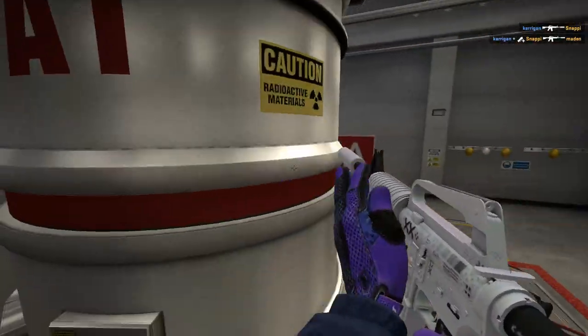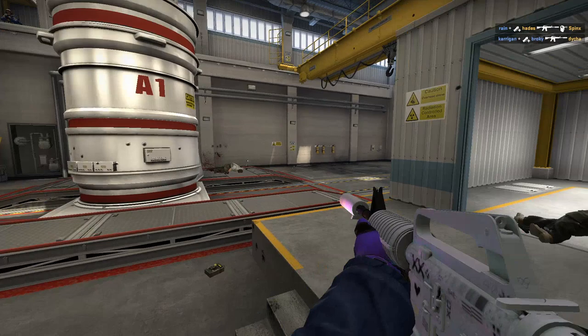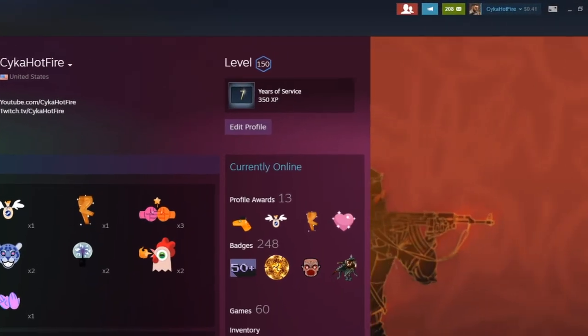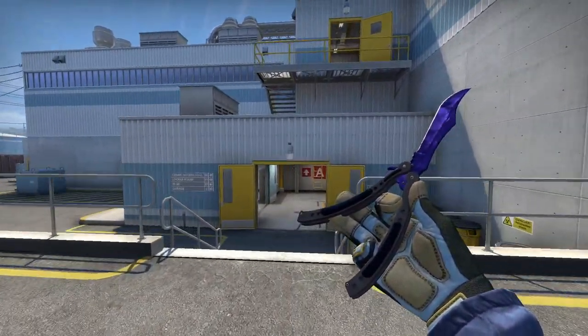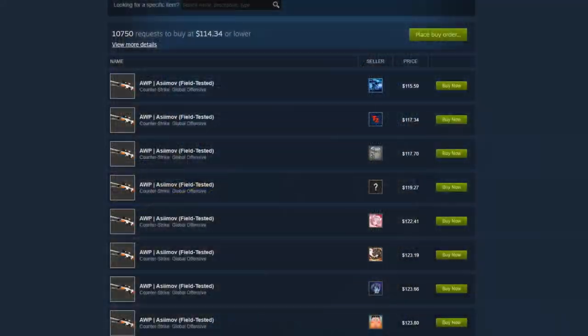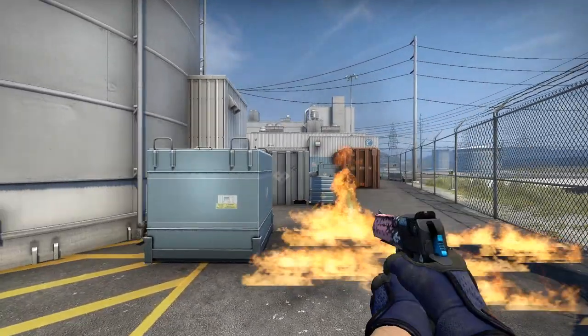First, I want to go over the cheap option to flip skins for a profit at a really low price. This can be used for steam balance — whether you want to buy a game on Steam or get more balance to buy stuff in-game — and it's also a good way to snipe skins for cheap. It's a really simple method: literally just waiting for your buy orders to hit, but there are certain ways to use it to make more money.